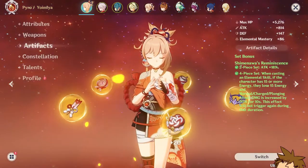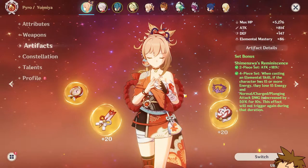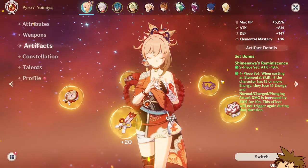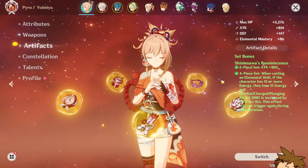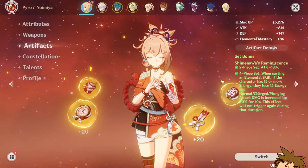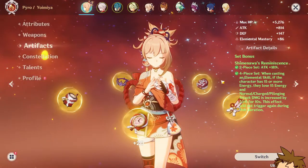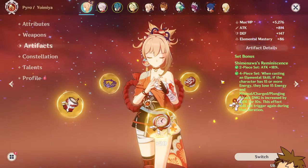Her best-in-slot artifact set is currently Shimanawa's Reminiscence. The reason this is one of her best sets is because it gives attack percentage, and the 4-piece set bonus gives increased damage by 50% for normal and charged attacks for 10 seconds — super good for Yoimiya and pretty much a must-use at this point.